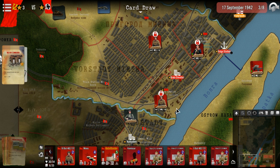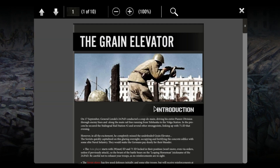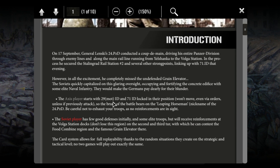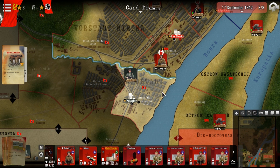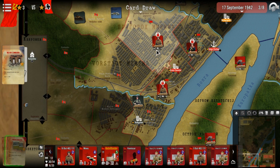So we can't let that happen. If we hold it till the end of the game, we win. The 29th and 71st divisions are locked for him, and he starts with the 21st locked. At any turn, if he holds the grain elevator we're done. He gets one victory point for holding a region, and we lose one — so there's that.